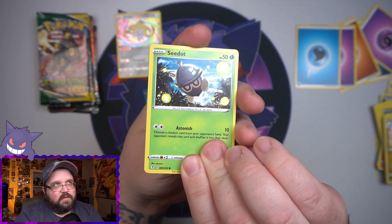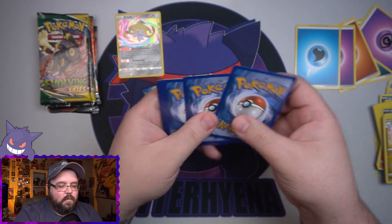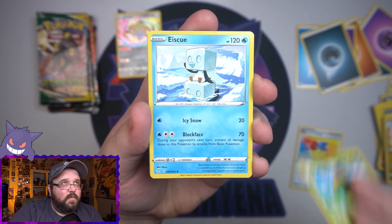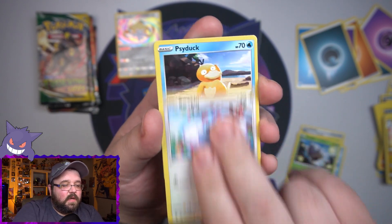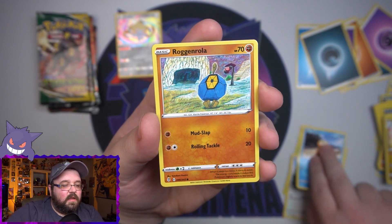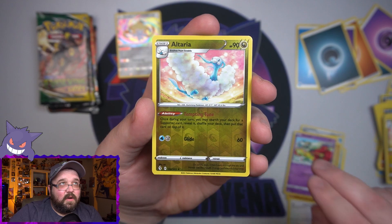Give us something good, please. Last Vivid Voltage pack - please don't reveal code. There's your code, good luck. Energy - Darkness. Is that a sign for the Umbreon? Skiploom, a Swablu, Psyduck, another Kommo-o Roggenrola, another Flabébé, an Altaria Reverse, and on the end your Giratina. It's not what I want. Three Evolving Skies packs left. The good thing is they're real easy to open, but it's not giving me what I want.